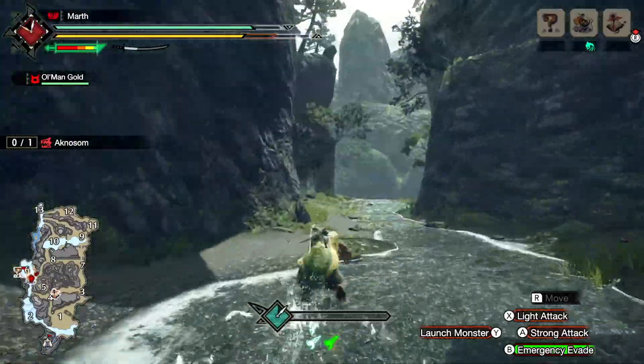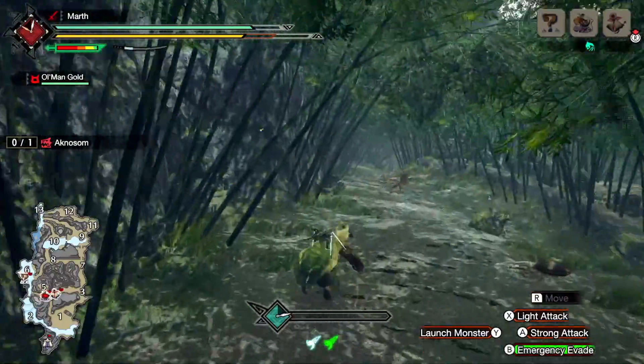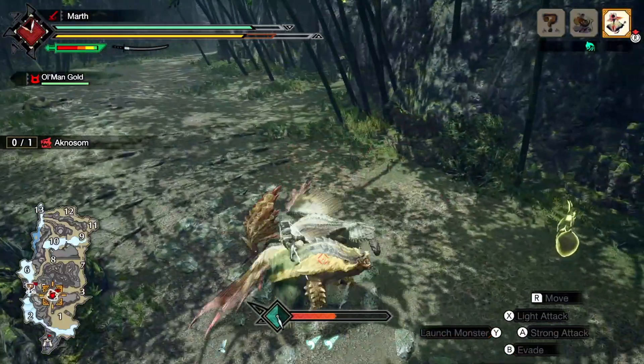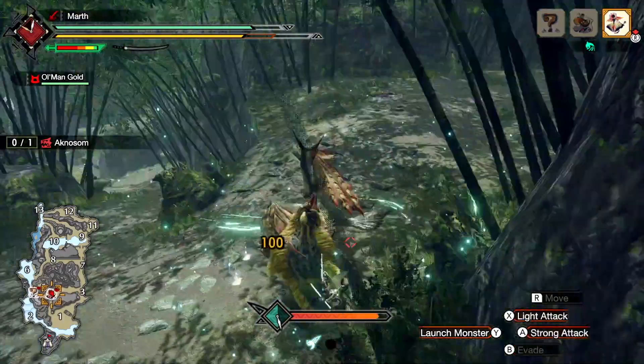While mounted, you can force the monster to run by holding down R, or you can change it in the settings if you prefer. Once you get to the monster, you can press X or A for light or strong attacks. You can also press forward A and backwards A for different moves, and the same applies with X.